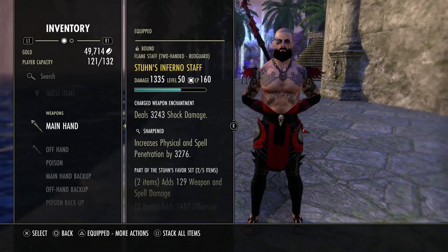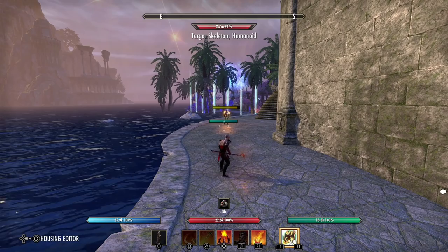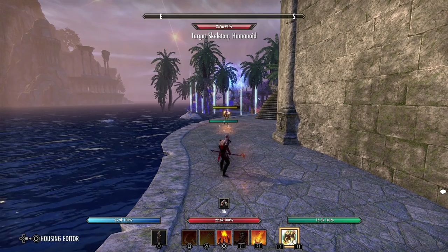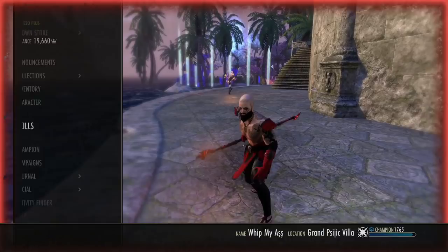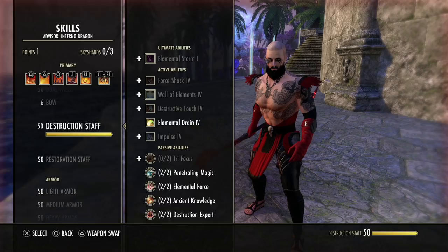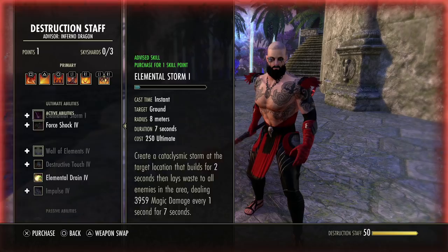Now that I've been criticizing the inferno staff, let's talk about some pros for the staff. Being able to attack from range is definitely nice — it can help you in duels with some poke damage, and when someone is running away and you can't reach them with a melee weapon, you can still finish them off. The charge passive is also really good, along with Ancient Knowledge.